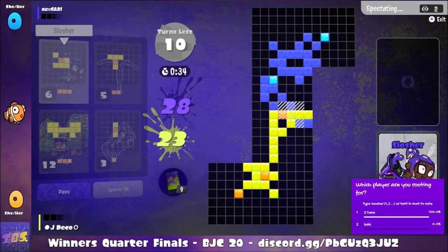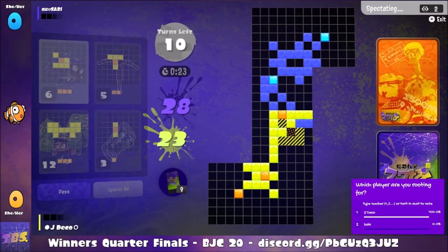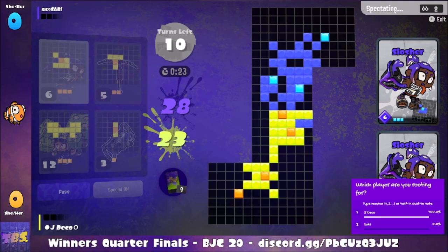Not too many follow-ups. The Slosher is a very nice play to push aggressively; however, seeing the turf points on your side of the map can be a bit frightening at times. Maybe play a bit defensively, build up some special points — especially with that Slosher. Both players end up playing the Slosher, in fact.